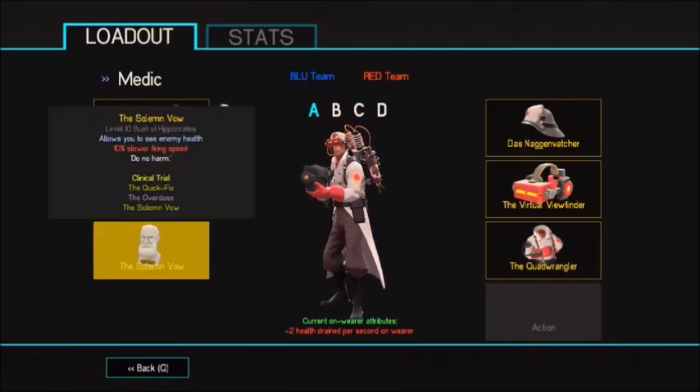For our melee, we're going to be using the Psalm Vow. While you're going to have a 10% sort of firing speed penalty, it's really not going to matter as you're probably going to be stuck to your Blute Saga for the entirety of the match. What this will allow you to do though is to see the enemy's health. So if you have an enemy charging at you, you'll know whether to attack him because he has low health, or to run behind your teammates because he was just overhealed by a medic that's better than you, and he's charging straight for you.